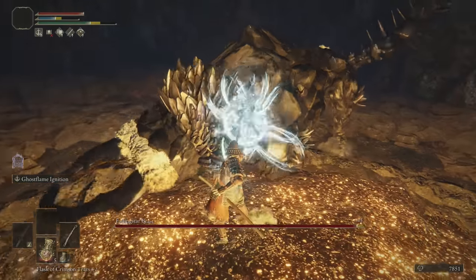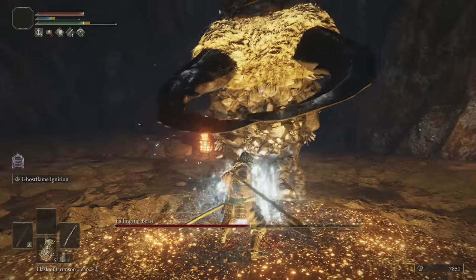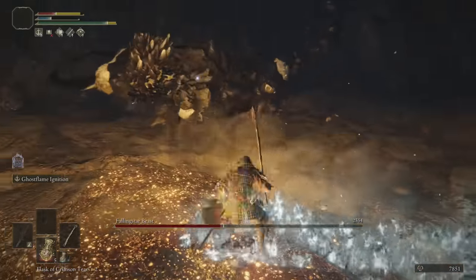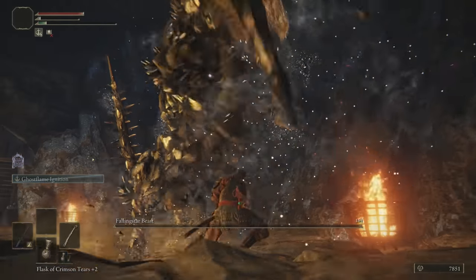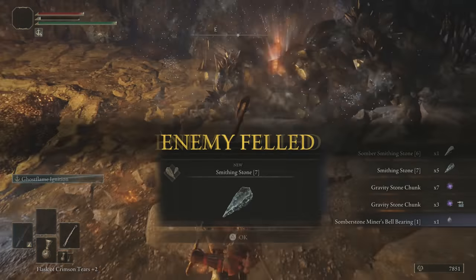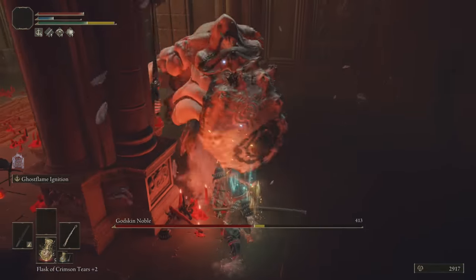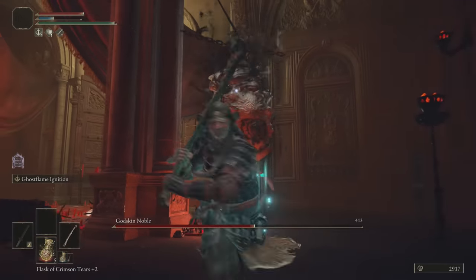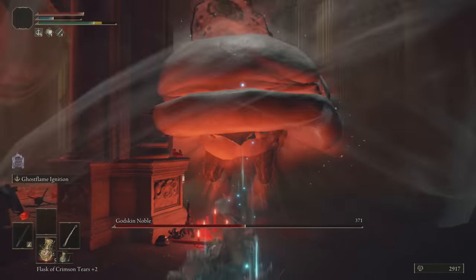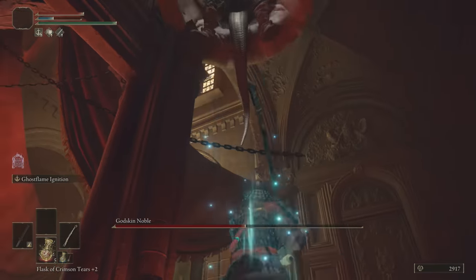Alright, let's see how much damage this does. Oh! That's quite a bit. With the 6th stone in hand, I travel to Volcano Manor to grab the 7th. This one is a bit tricky because you have to fight the Godskin Noble. I know there's a skip to do it — I'm terrible at it, so I had to fight him. But it's pretty easy — just hide behind a pillar, leave a trail, you'll be fine.